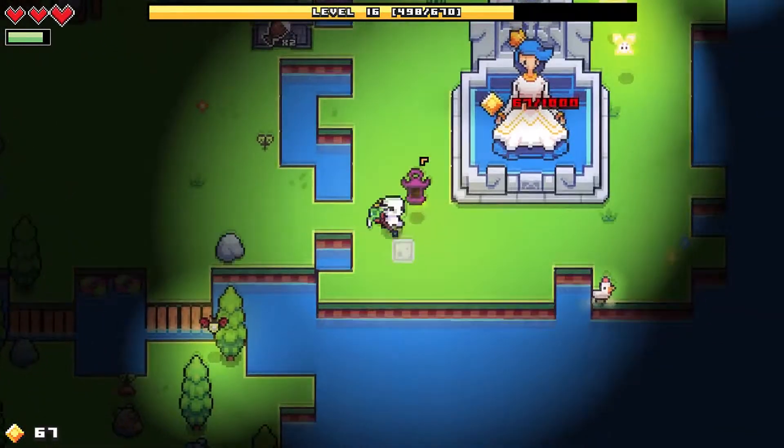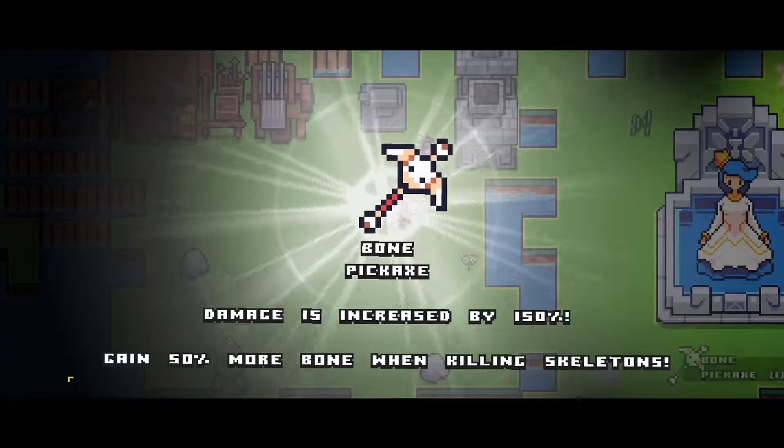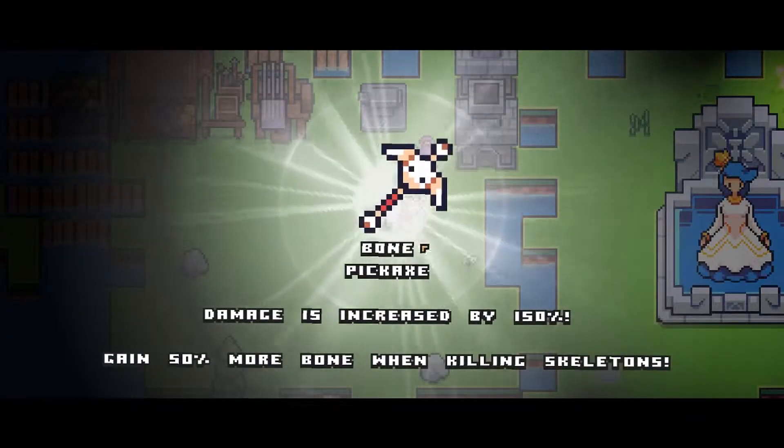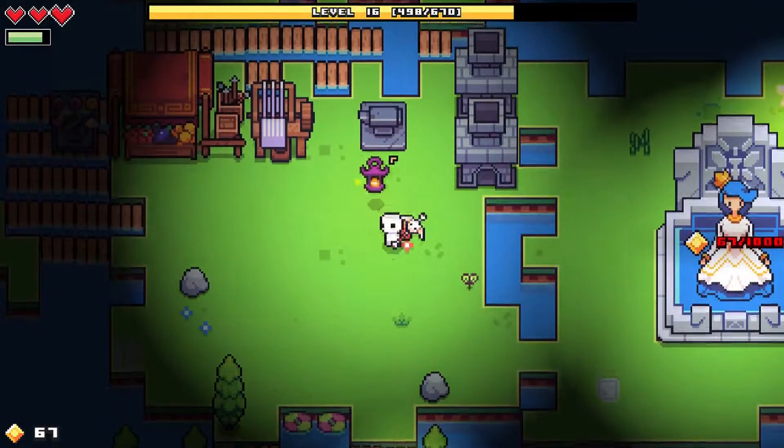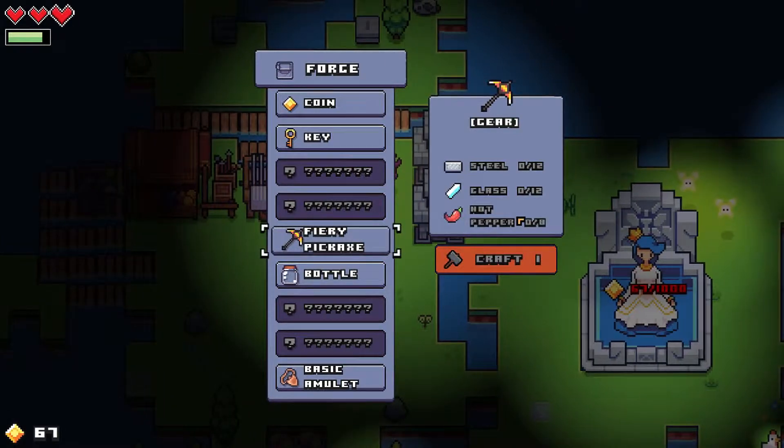Okay, that did health and our energy, I think. Damage is increased and we gain 50 percent more bones when killing skeletons — awesome! And what is the next one? Hot peppers.